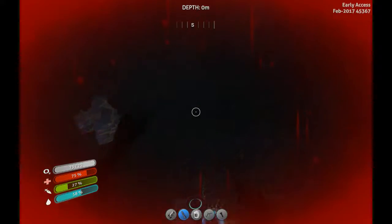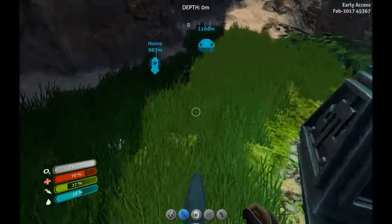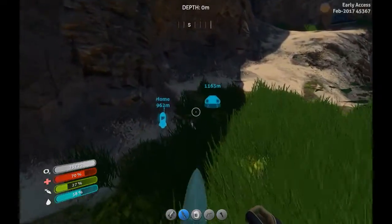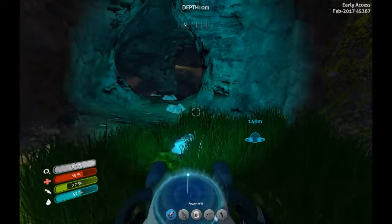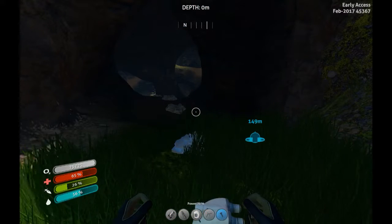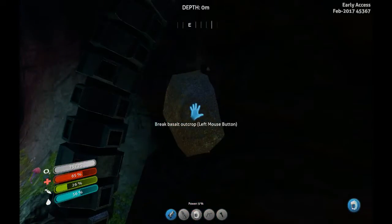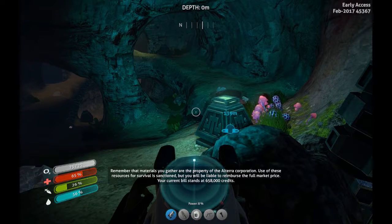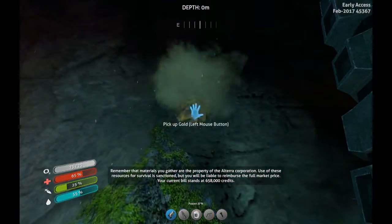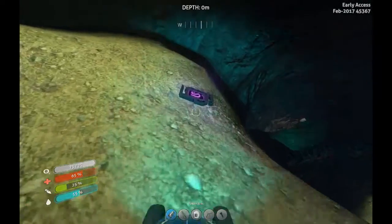It's just looking — die! Diamond. Remember that materials you gather are the property of Altera Corporation. Use of these resources for survival is sanctioned, but you will be liable to reimburse the full market value. Your current bill stands at 658,000. Lots of salt here. Another purple artifact.